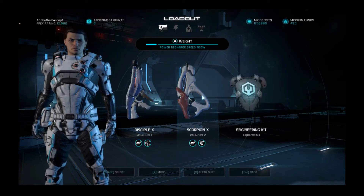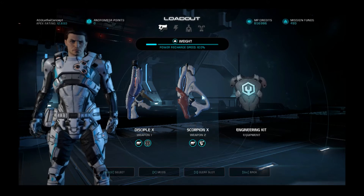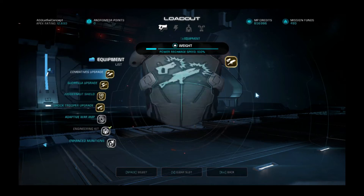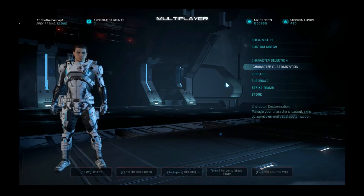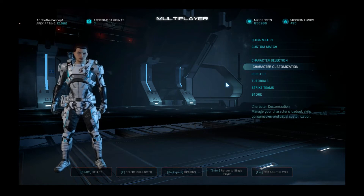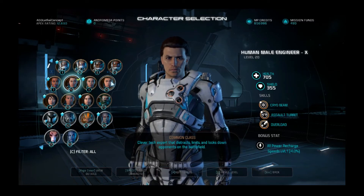The reason you'd use a Yusha over the Vanquisher is that the Yusha doesn't zoom in as much, so you get a lot more peripheral vision when zooming in, and it's better for close range as well. For equipment, I'd 100% pick up an equipment piece that gives at least 20% shields for classes that don't have innate shield regeneration or damage resistance, like the Engineer. That's basically what's changed for that character.